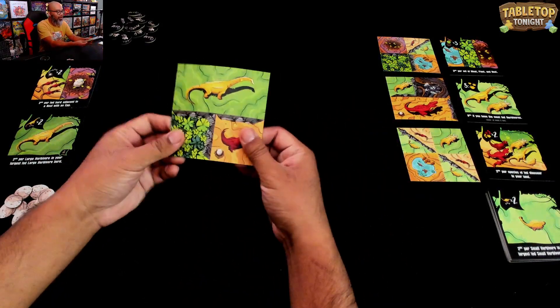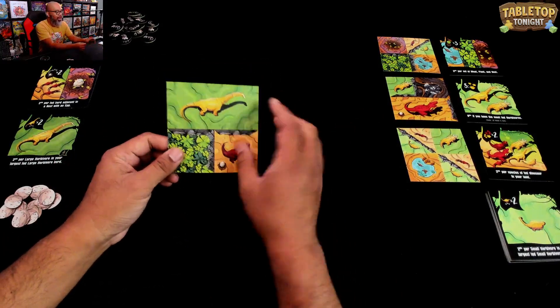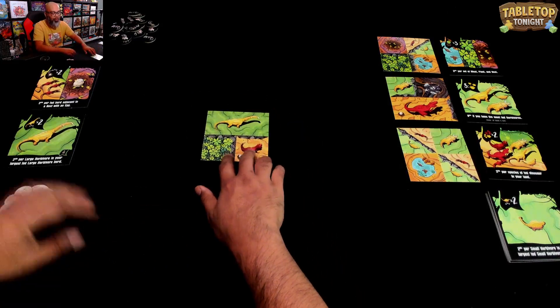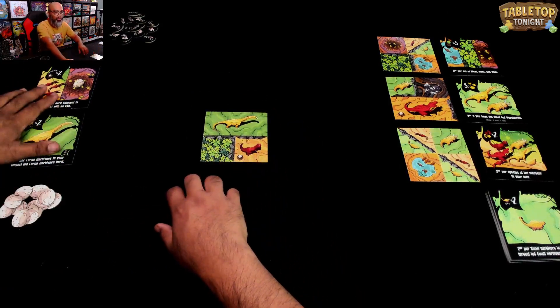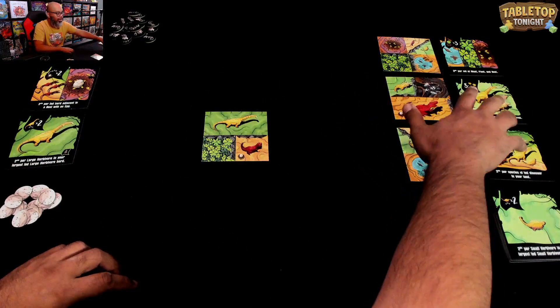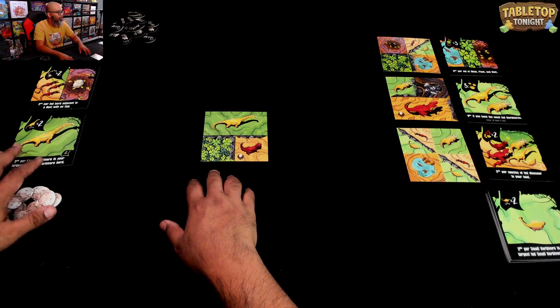These are actually cards, but they're big 4x4 cards. You'll notice that on one side is the landscape, and the other side is the goal. In the solo game, which I'm playing today, you're going to start with two goals and one landscape. Then you're going to draw from the market here, and place them to score the most points that you can.